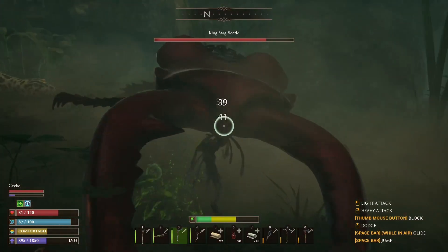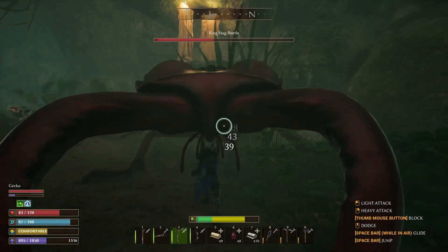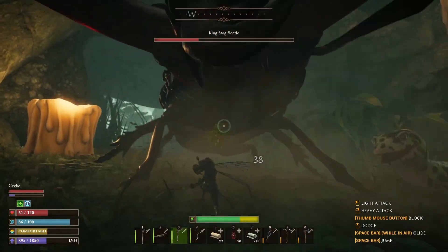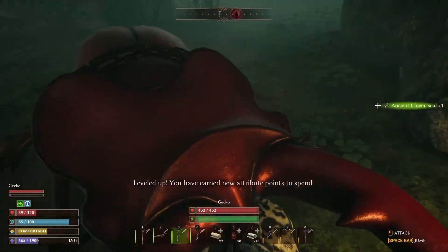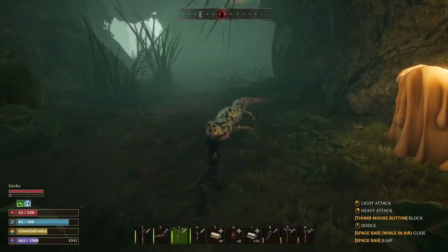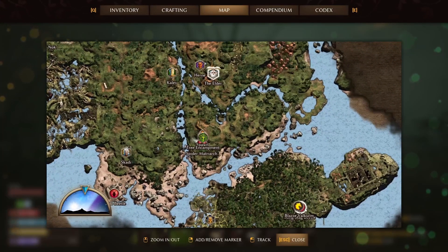That didn't work. Bam! Hey, we got an attribute point. Did not mean to jump on your back, buddy. What did we get for our trouble? Cool — Ancient Cloverseal. Fantastic. Which means now we can take ourselves back to the Elder.